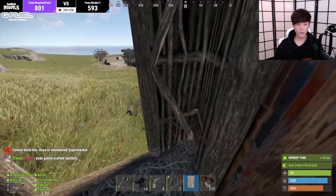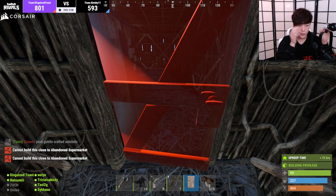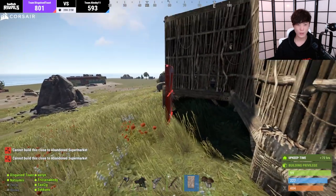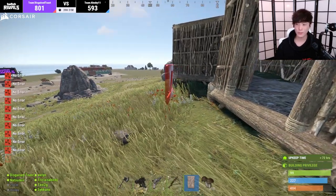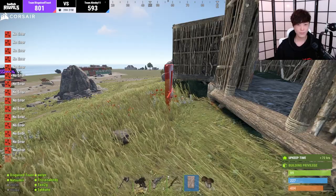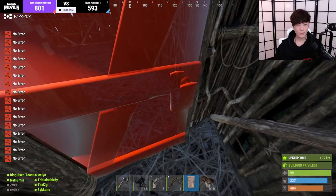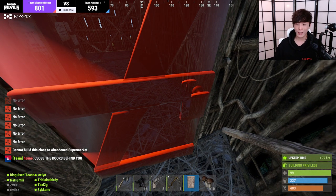Your TC's in the way? Guys, if the TC was in the way, it would say it's in the way. It's saying 'cannot build this close to abandoned supermarkets.' If I couldn't build it there, it would just be red — it says no error if I build it here. But if I build it here, it's too close to the abandoned supermarket, even though it's inside the house.